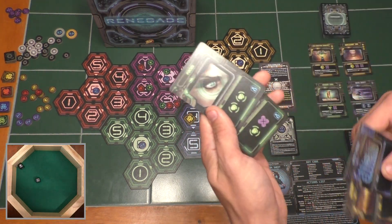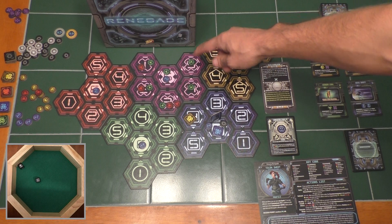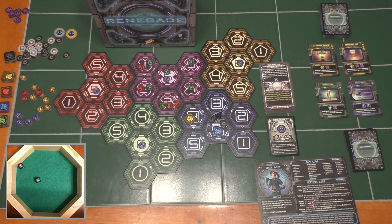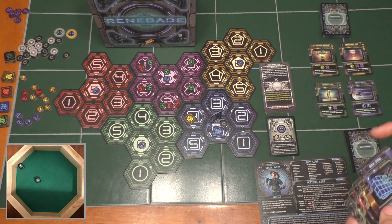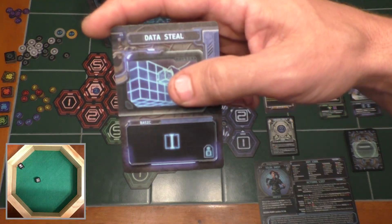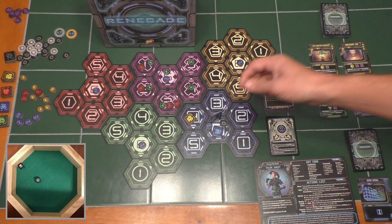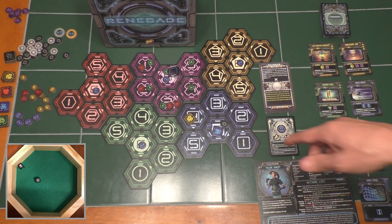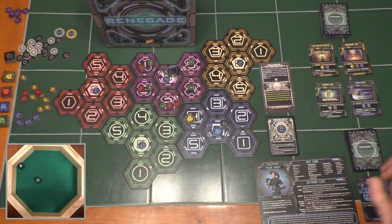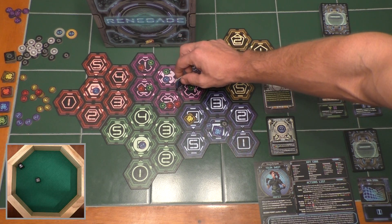Looking at my new five-card hand, I've got a good amount of cognition, a couple destruction, one deception, and one information. My goal is to get these uplinks down into my home server so I can do an install action to turn them into a neural hub, because I need one of those. I also need a propagator, which is the red one. I need some viruses down in my home server too because my goal is to have all four types of installations on a single server. I only have one information command, but I can play it on a blue square data port and teleport anywhere on the map.